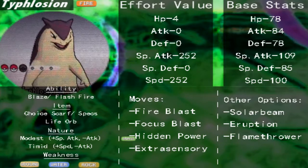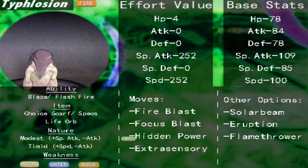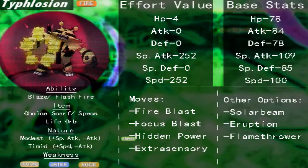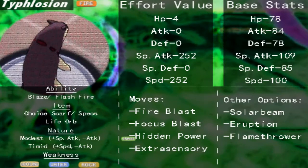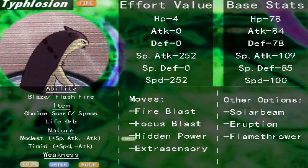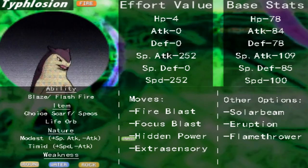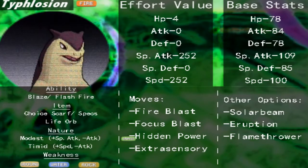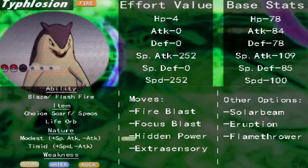This is the best range for its coverage, and its other options are pretty much its only other options. That's the problem with using it as a special sweeper — it's somewhat of a shallow movepool. It would be better if Flash Fire, the ability which is another option, was available. It's not truly available in any Dream World. The only possible way to get it is to hack it into the game, and that's all up to you whether or not you want to do that.